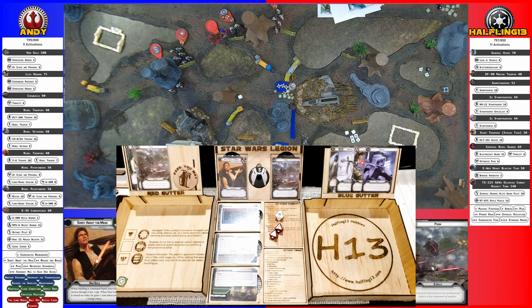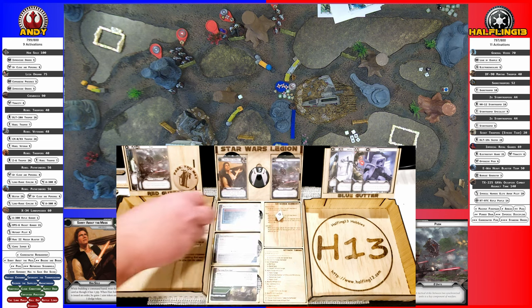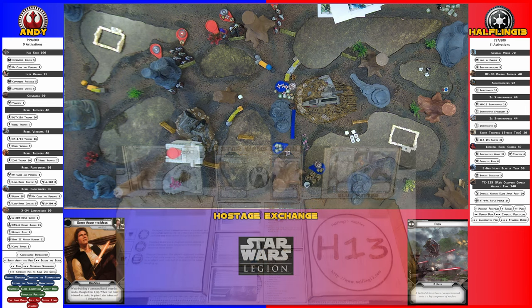Going to activate Chewie. He is going to move and fire — correction, attack Veers. There's one hit — as long as one gets through it automatically hits with Pierce. The discussion: I would re-roll the one blank and try to get another hit, giving two saves needed. I ended up with a hit anyway — one point of damage to Veers.